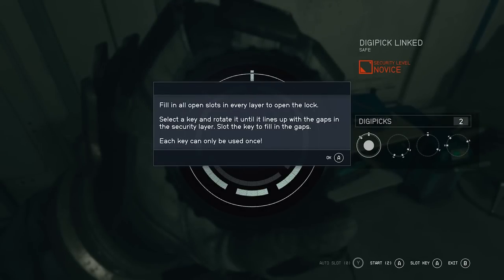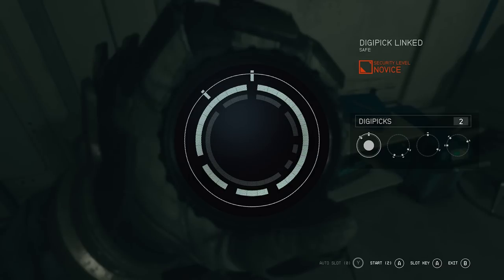Just quickly before we jump into it, there is a category in the skill menu underneath tech where you can basically progress through different levels of locks. You start with novice, you get advanced, you get master, so on and so forth. But you can also bank auto attempts, which is going to help you out. There's a lot of stuff to do with the skills in terms of lockpicking.